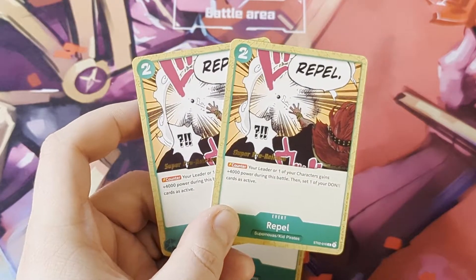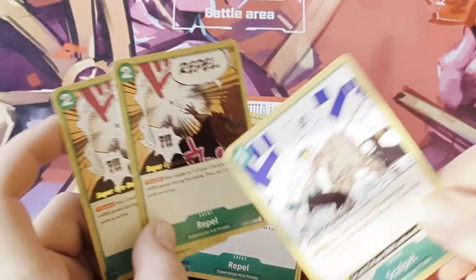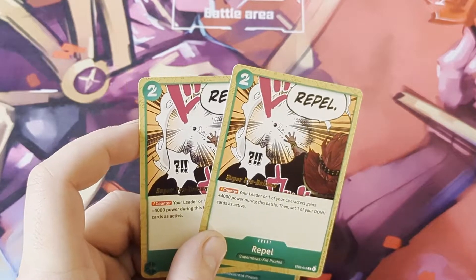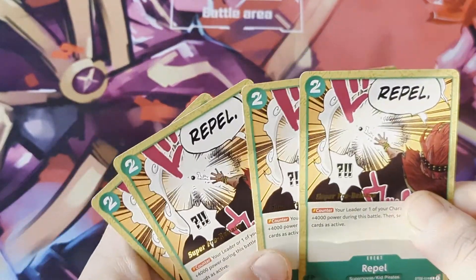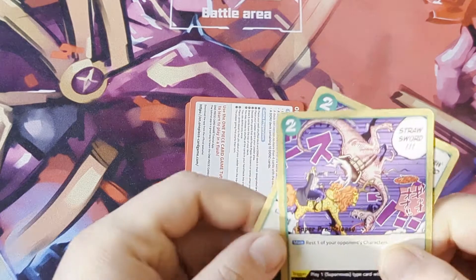Two copies of Repel - actually there are four copies of Repel, my mistake. It's your stronger version with no trigger on security, but it gives your leader or characters plus 4k and re-stands the Don. If you've got two Don active you could potentially use Repel, set your Don as active, then use Scalpel for a continuing counter and buff your character. Very good card - keep it at four.